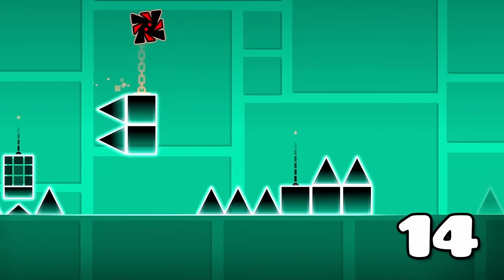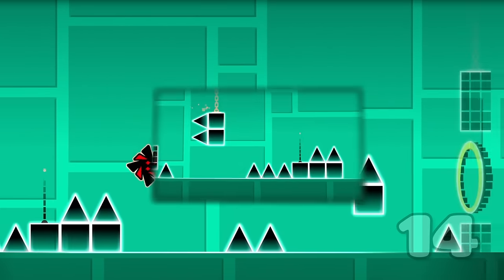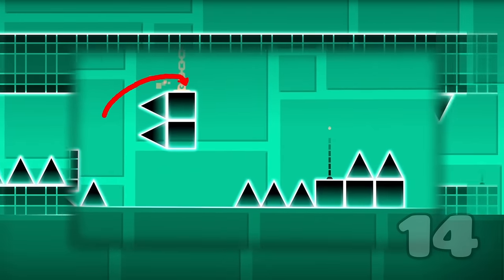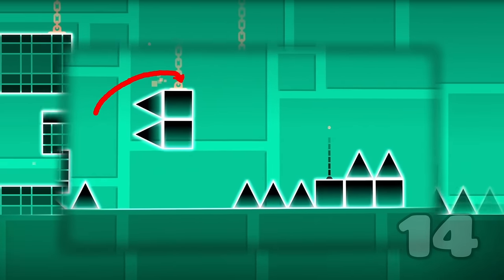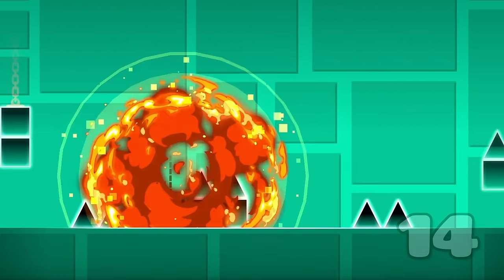At number 14 we have this Time Machine skip, 3% into the level. This one's pretty straightforward as you jump onto this block instead of taking the bottom path, but requires a really early click so as to not crash on the spike below when getting back onto the normal path.